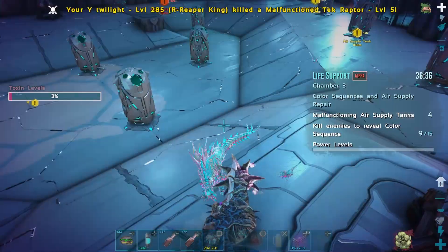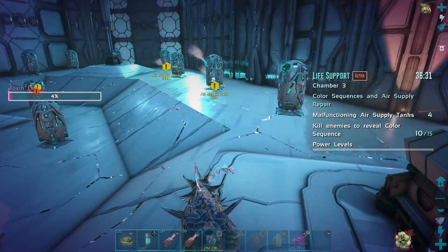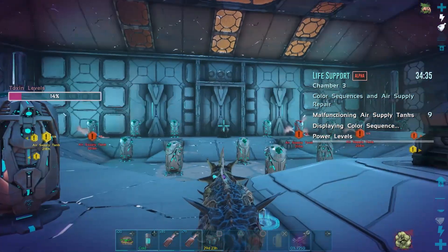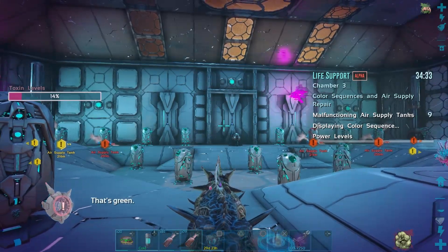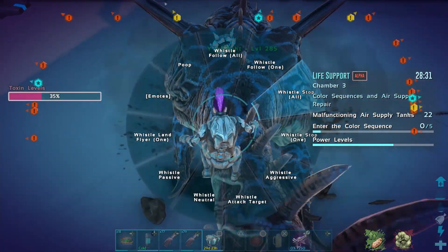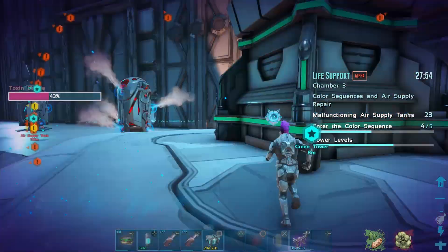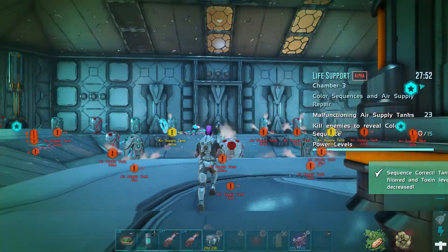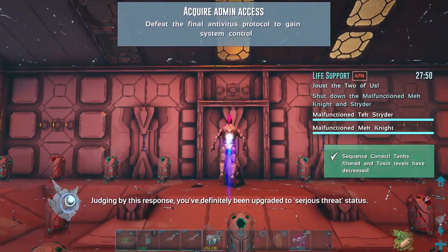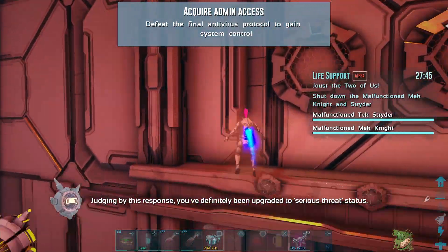Then you're going to have the third stage, which is a combination of the last two. You're going to kill dinos, wait for the color sequence to show up, and activate it three times. Then you'll have a boss fight. Before you do the last one, place the reaper close to the wall where I'm going to be showing you.